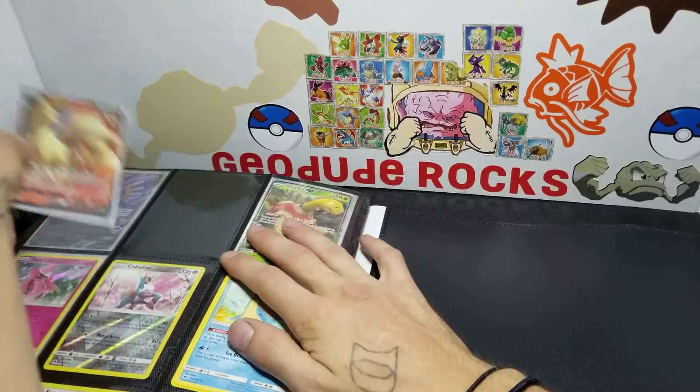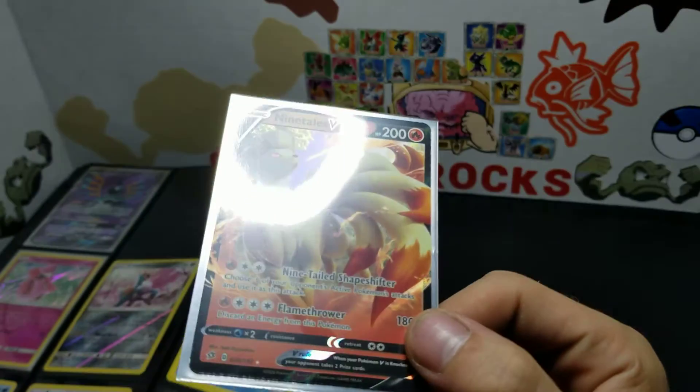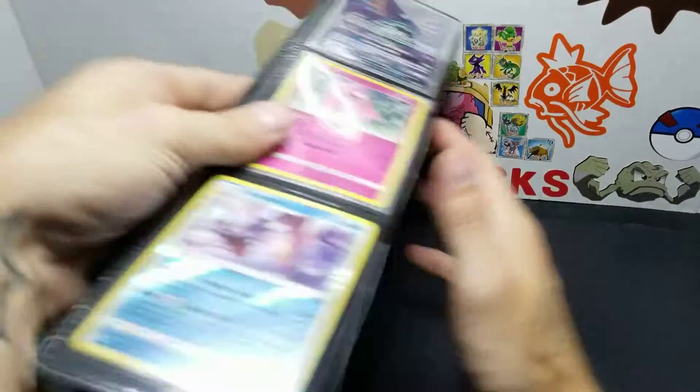I pulled this one from the Walmart pack, guys. The fire centipede looking thing. We forgot to even say anything about Victini V. I forgot. The other one.